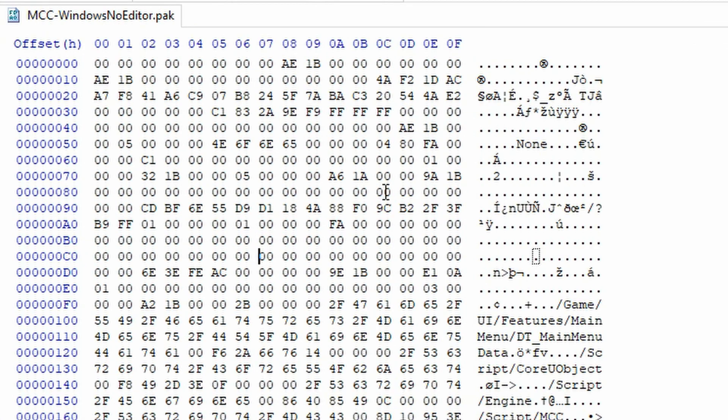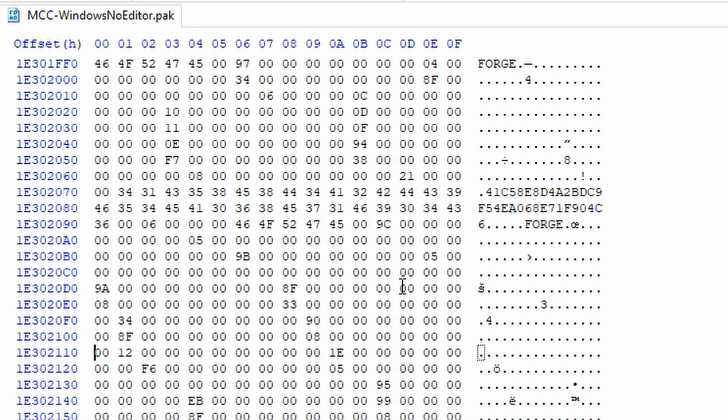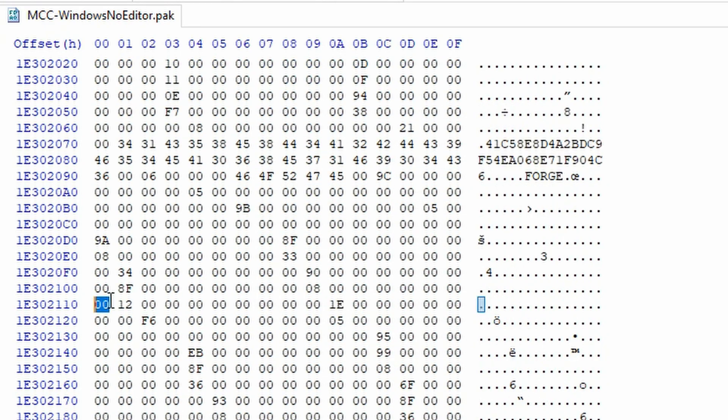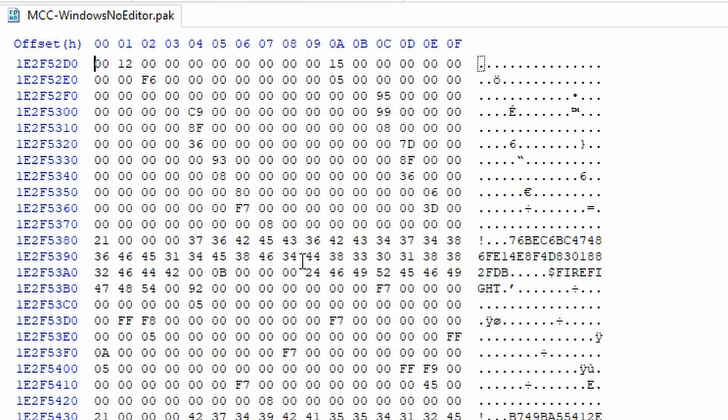Now go ahead and hit Ctrl-G on your keyboard, and paste in this offset that I will have in the link's description. Go ahead and press OK, and your cursor should take you to 0012. Type in 27 next to the 12. Now do the same thing — hit Ctrl-G and go to this new offset that I will once again have in the description.